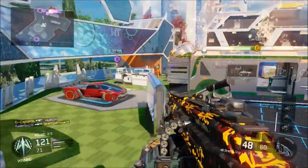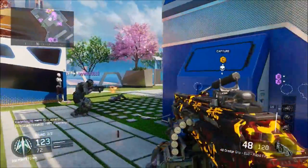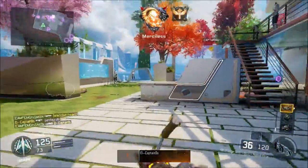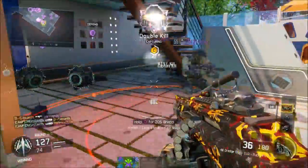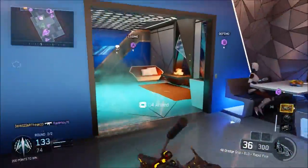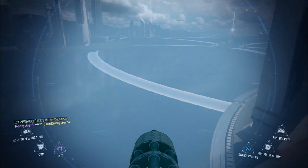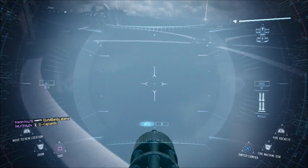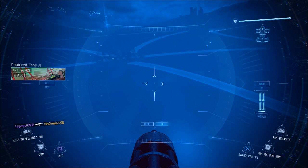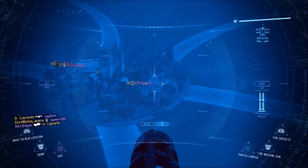I've got beehives on A so I'm not too worried about spawns. But because my teammates are pushing up, I push up too — camping 101 is being aware of your teammates. My beehives hit — they tried to sneak A, not today. I drop the mothership. Now I'm in it — the mothership is nasty on this map. As long as your teammates don't push the spawn, they keep spawning back there and you keep laying them down.